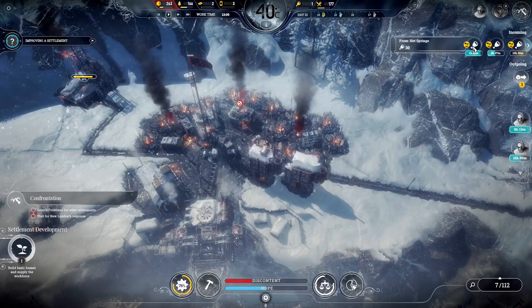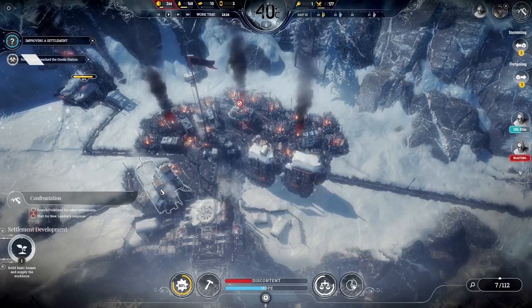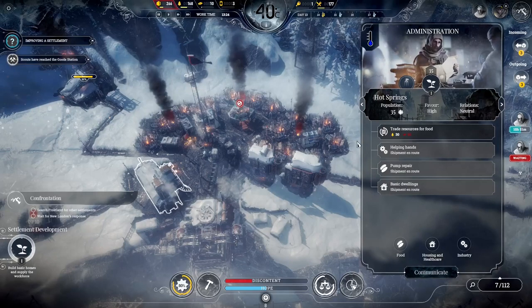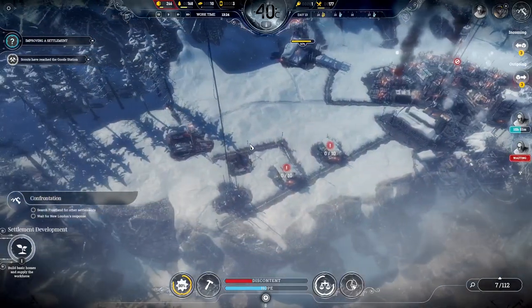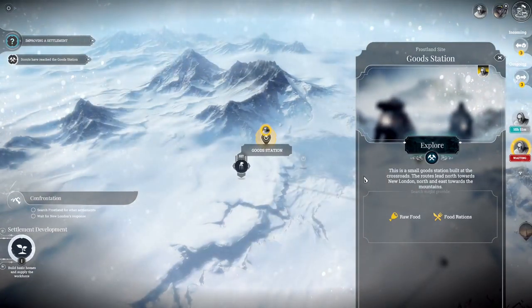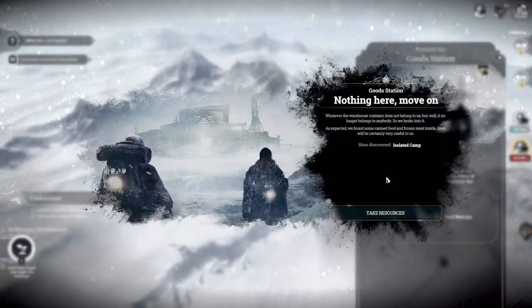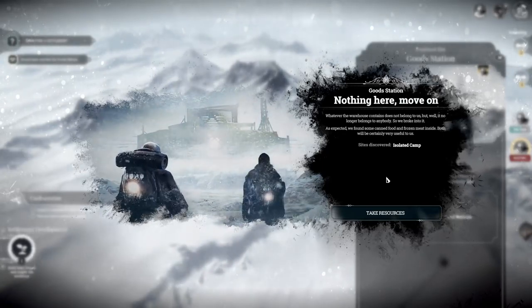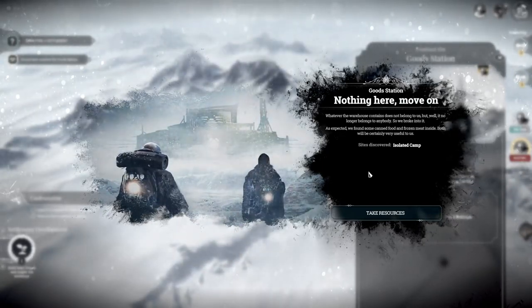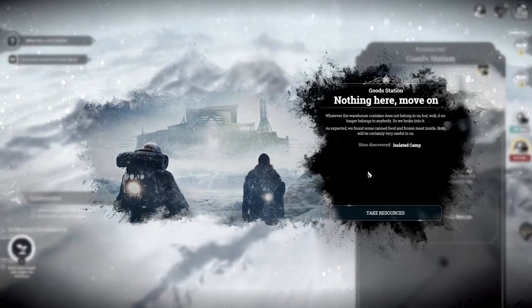Incoming three. They are giving us wood in return — that's nice. What's the usual shipment they want? Wood and steel. Why do we have to care about wood? This is a small wood station built at the crossroads. The routes lead north towards New London, north and east towards the mountains. Whatever the warehouse contains does not belong to us, but it no longer belongs to anybody, so we broke into it. As expected, we found some canned food and frozen meat inside — both will be certainly very useful to us.